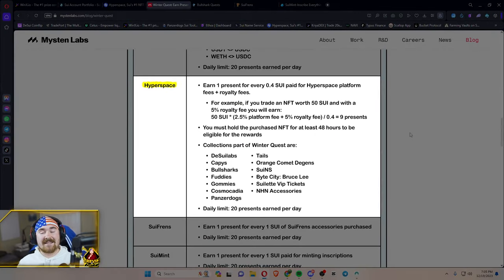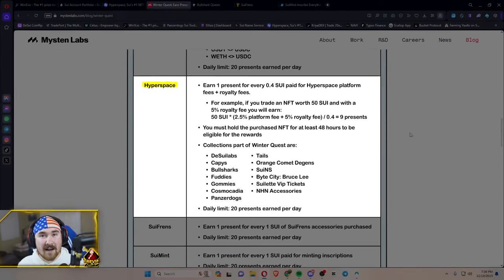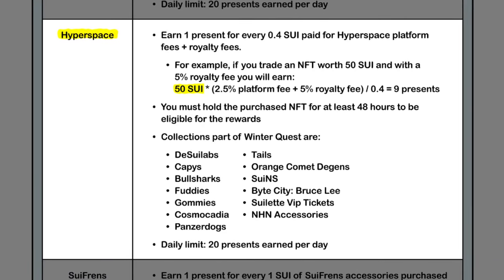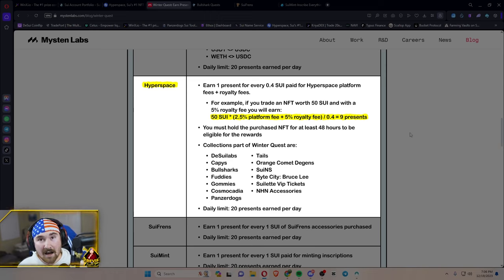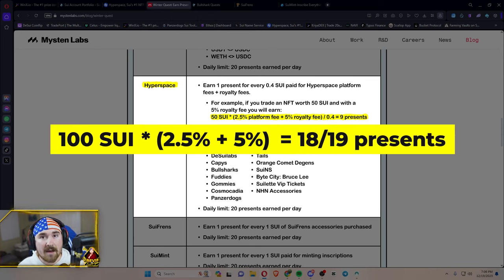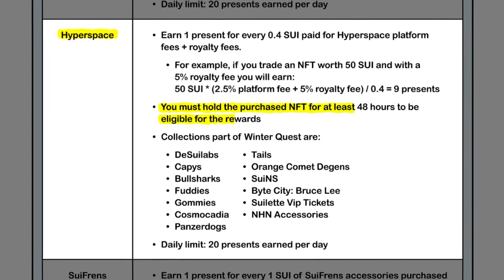Hyperspace is next on the list, and what we're talking about is trading NFTs. There's a total of 13 collections that you're able to trade and get presents for. For example, if I bought an NFT at 50 SUI times that by 2.5%, I should get around nine presents. If I bought an NFT for 100 SUI, I should get around 18 to 19 presents depending on how much I paid. You have to hold the NFT for longer than 48 hours and then you'll be able to get your presents.